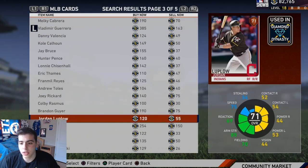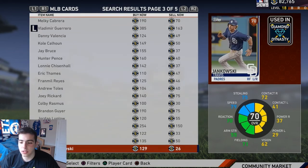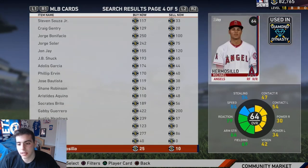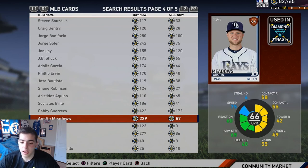My top three bronze cards: Aaron Hicks — he could break out. I've been waiting for this guy to break out for a long time. Pick him up just to hold onto him, he could have a breakout season. Steven Souza — oh my god, this guy hits bombs, but his average is inconsistent as hell. That's my second favorite bronze. And last but not least, Austin Meadows — he has to break out sometime. He's so due to break out. Watch this guy this season, I'm telling you he's gonna break out.